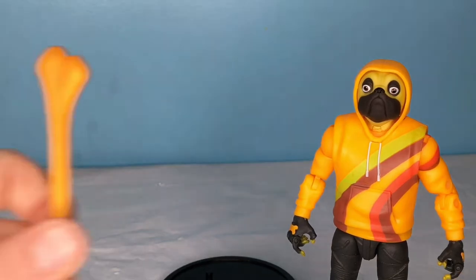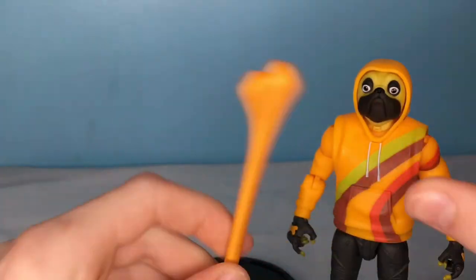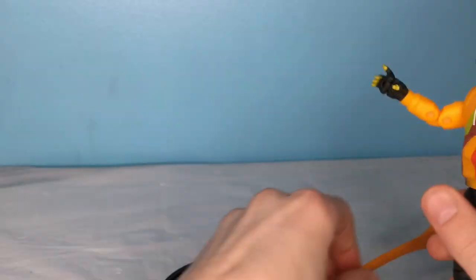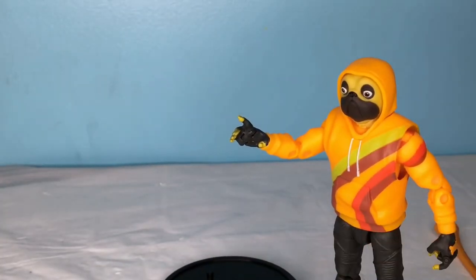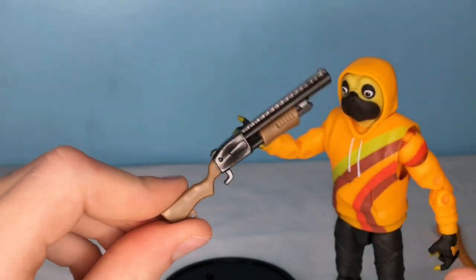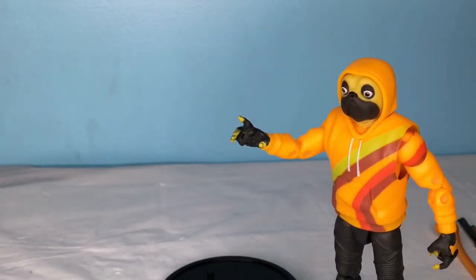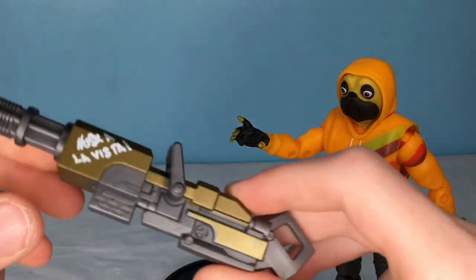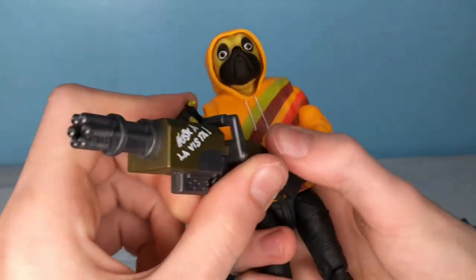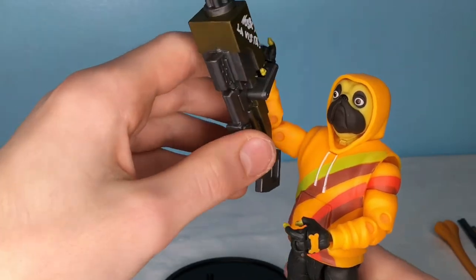First off, we have his pickaxe. It's kind of just a bone, painted in this metallic orange color. I never really liked this pickaxe, but it does go with Doggo pretty well. And then we have the pump shotgun, which is pretty cool — it's definitely one of the only times it's being used. Next up, we have the minigun, which I'm pretty sure is a completely new mold just for Doggo's pack. It says Huska Laviska. You can definitely see the minigun on it, and it looks really, really cool.